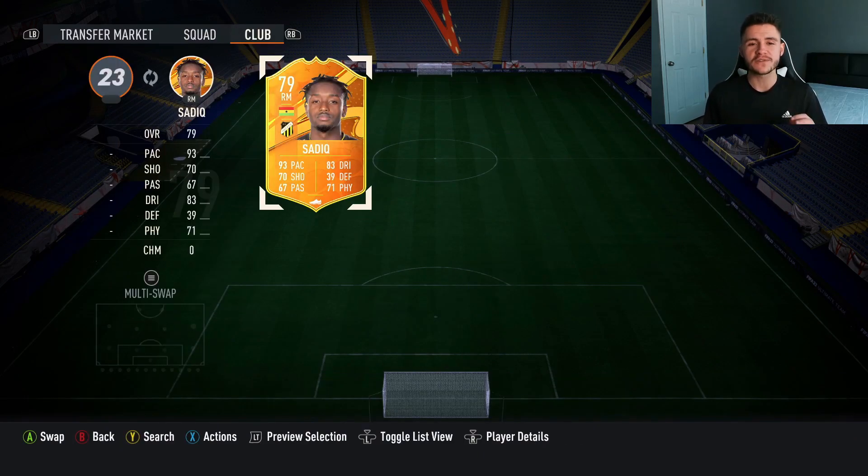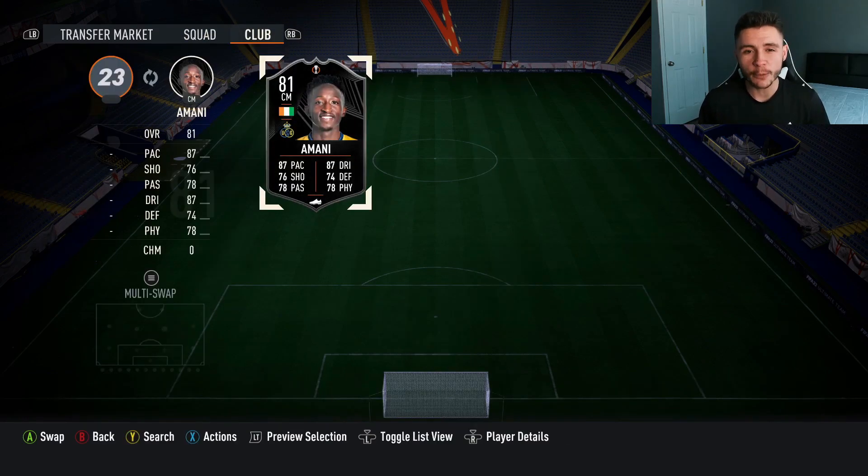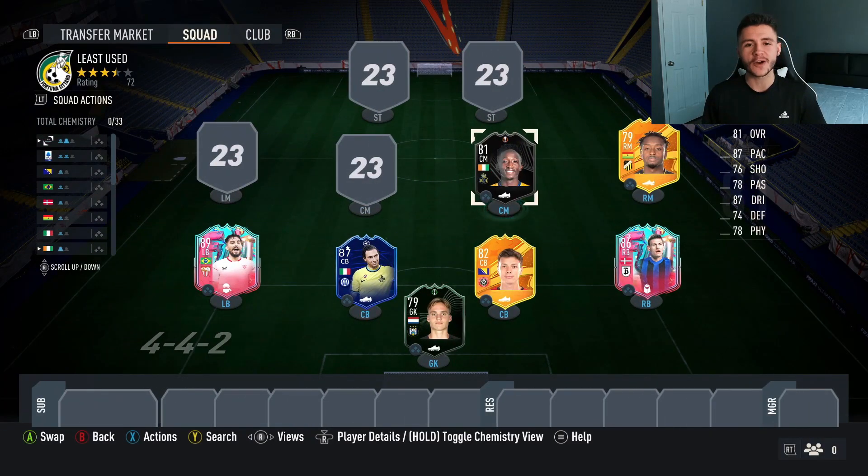Our very first midfielder for the team at the right mid position is going to be none other than Ibrahim Sadiq. His Man of the Match card has only played 250 games in FIFA 23. Amani is going to be our first center mid, his Europa League card. He's played a total of 316 games.